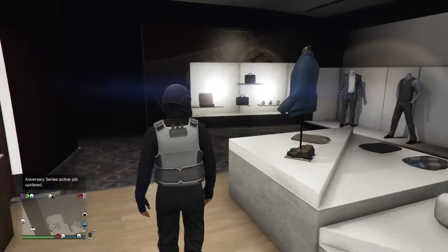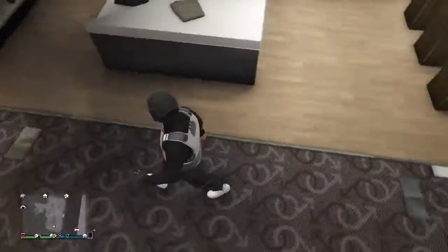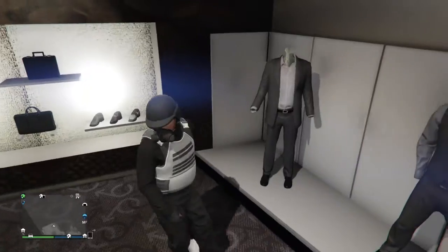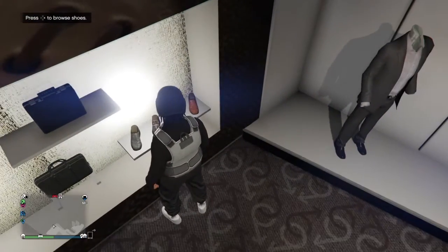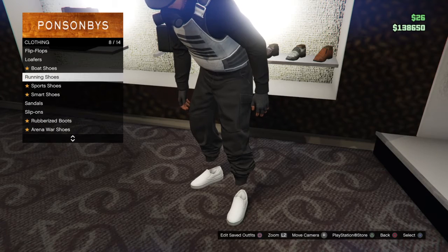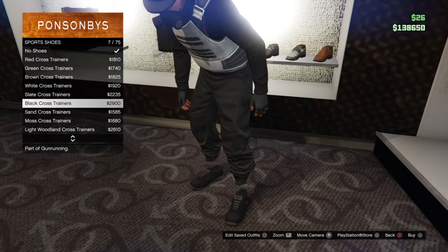First thing you need is make sure that you have the blind joggers. If you don't already have the blind joggers, I will leave a link in the description for the blind joggers. So as soon as you have the blind joggers, go to any clothes store, go to the shoe section, go to sport shoes, and just put on the all-white sport shoes.